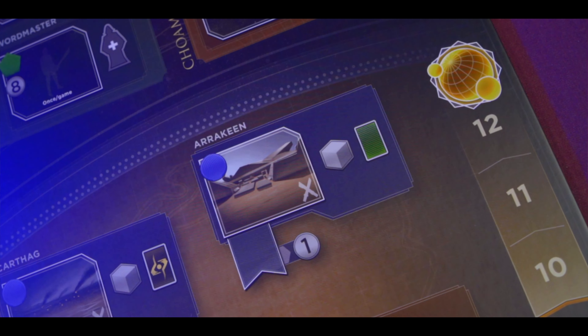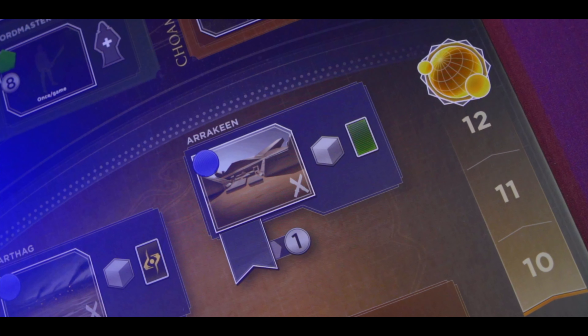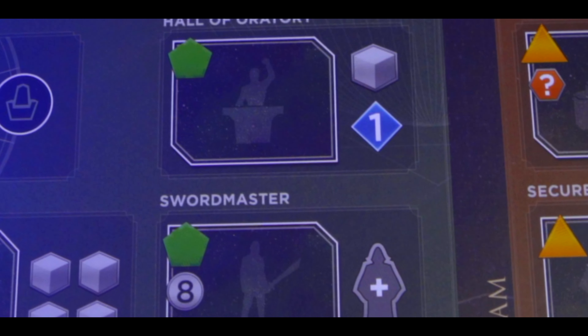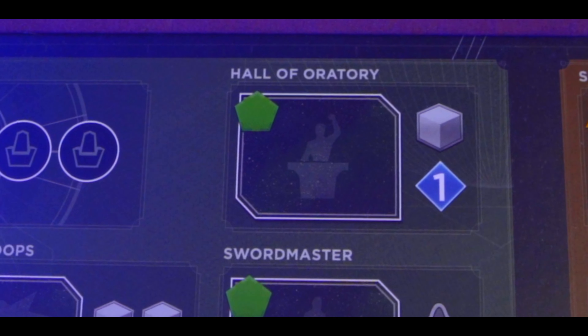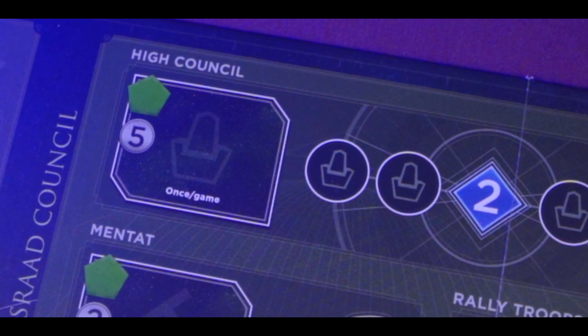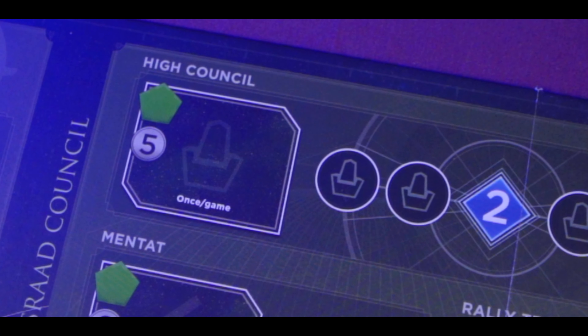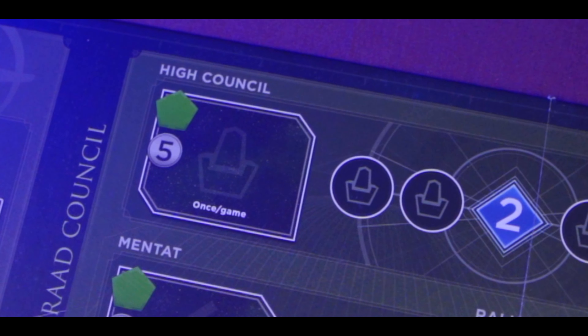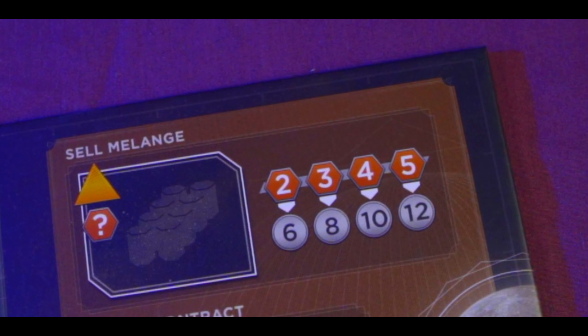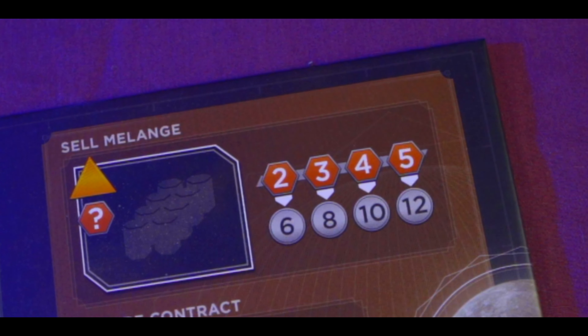If you can fulfill the requirements, you place your worker and get the benefit. Some spaces you can send workers to: Arrakeen is a combat space — you recruit a troop and draw a card, and Arrakeen's controller gains one solari, the currency in the game. The Hall of Oratory lets you recruit a troop, and during your reveal turn you gain one persuasion if you have an agent there. Persuasion is another currency used to buy cards in the reveal phase.